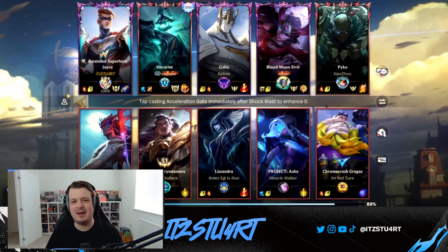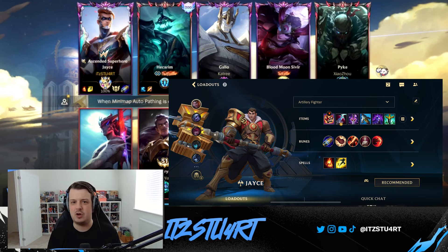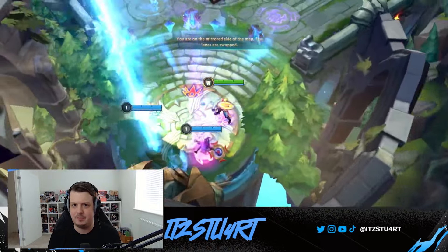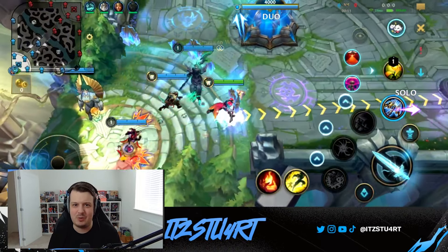Hello everyone, welcome back to another Wild Rift video. In this video I'm going to be trying the brand new item Eclipse on Jayce. The big question with Jayce is whether you go Ghostblade or Eclipse. Ghostblade is a very strong early game item that gives you the armor penetration. Eclipse has better scaling and also has the defense mechanic, and Jayce is one of the best champions that can use Eclipse since he has so many different abilities and attacks to proc the Eclipse passive.